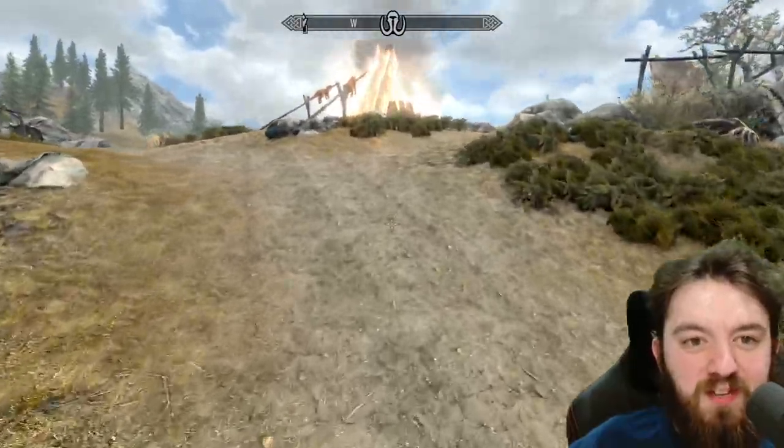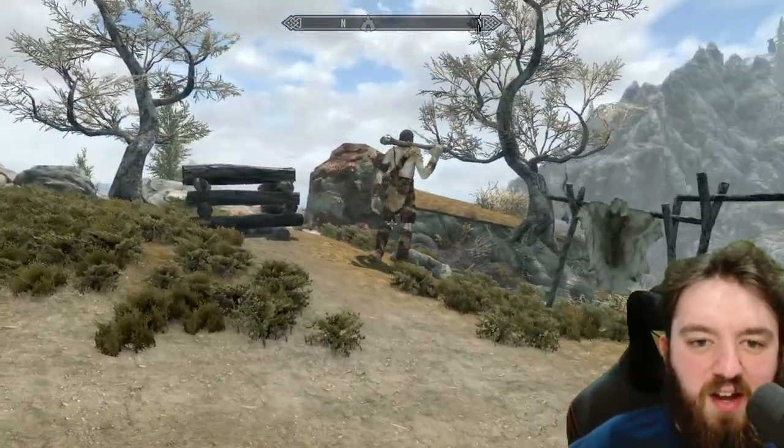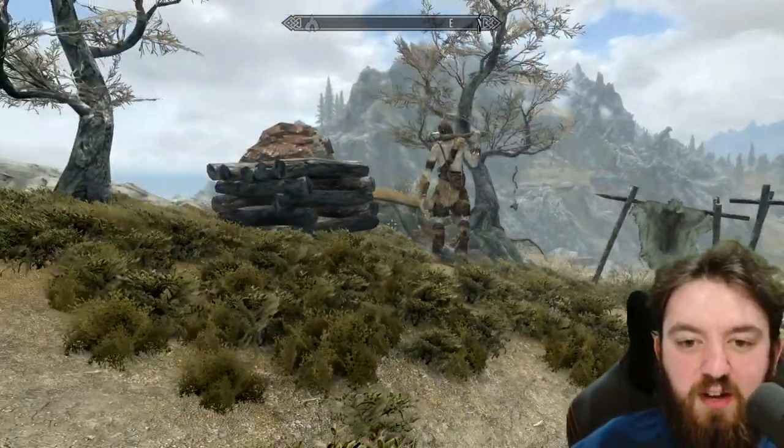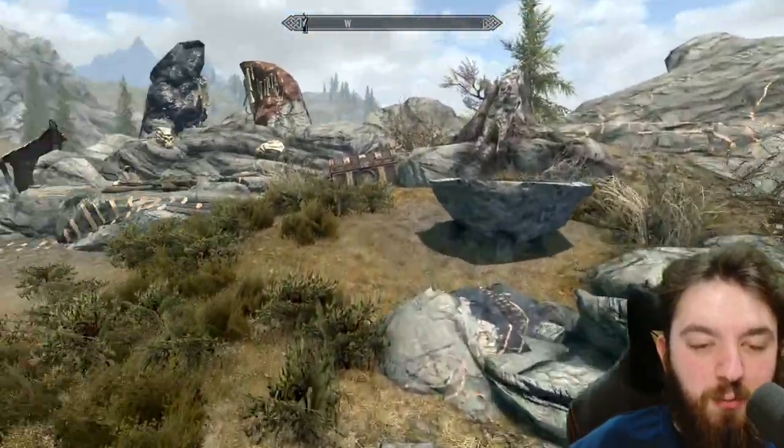I love when two places within a game interact with each other like this. Like any giant camp, there's normally one to two giants alongside many mammoths. You hit the mammoths and you're going to get the giants coming right at you.